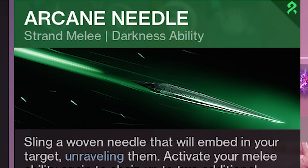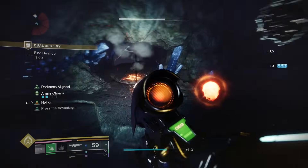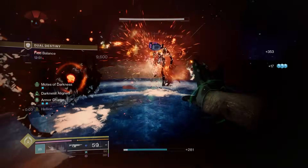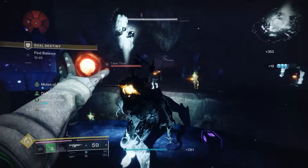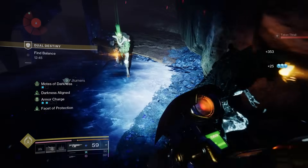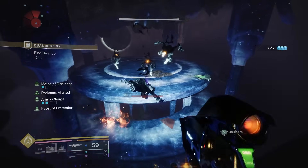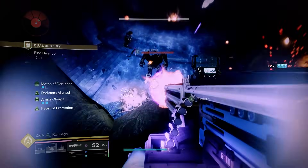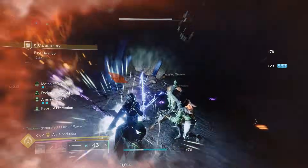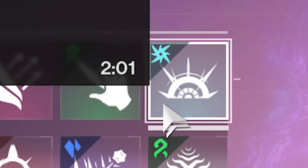For the powered melee I use the Arcane Needle for Strand. With this build you're able to get your powered melee back really frequently, and every time you get a kill with it you get a bunch of buffs that help you stay alive and kill enemies fast. This build basically focuses around getting your powered melee back really fast so you can spam it at enemies, gain buffs for extra damage, stay alive, and kill enemies very effectively.